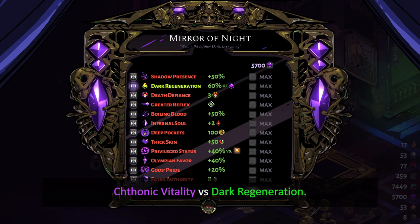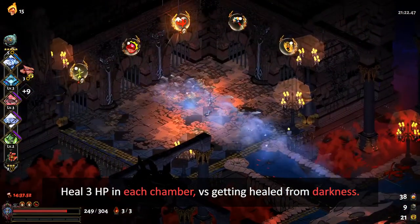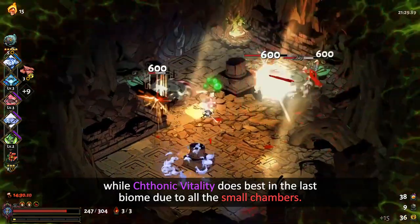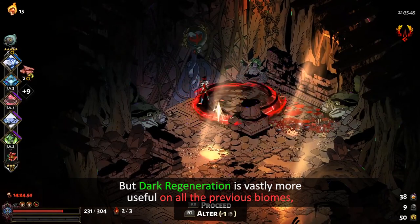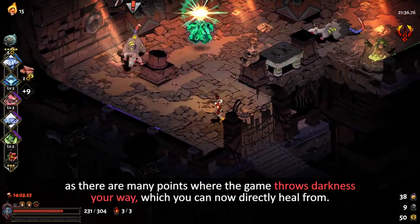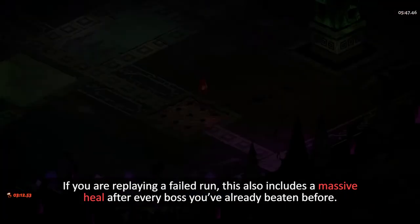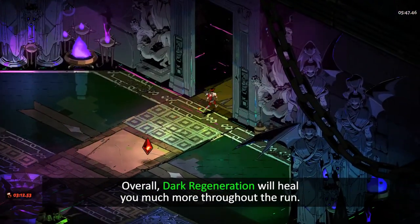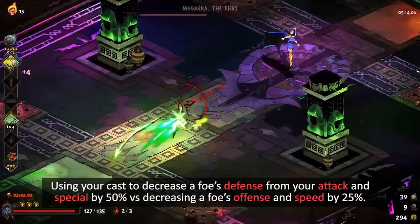Phonic Vitality vs Dark Regeneration: heal 3 HP in each chamber versus getting healed from Darkness pickups. Dark Regeneration does absolutely nothing in the last biome, while Phonic Vitality does best in the last biome due to all the small chambers. But Dark Regeneration is vastly more useful in all the previous biomes, as there are many points where the game throws Darkness your way, which you can now directly heal from. If you're replaying a failed run, this also includes a massive heal after every boss you've already beaten before. Overall, Dark Regeneration will heal you much more throughout the run.